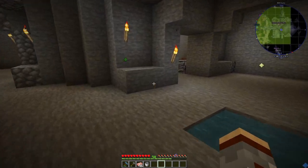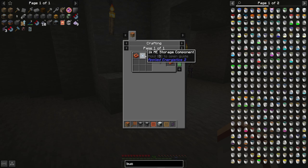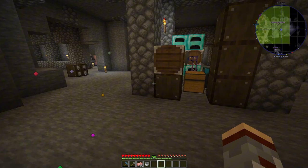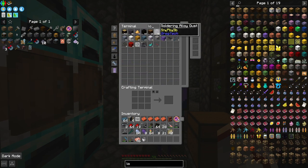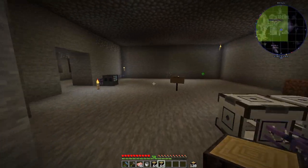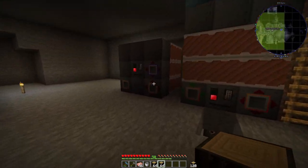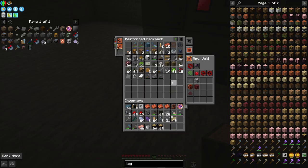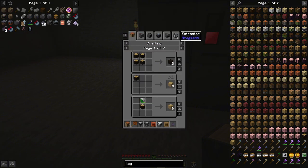Alrighty, we are back. I went ahead and made the fluid cells. I couldn't seem to find a fluid terminal in NEI, so I'm beginning to think items and fluids are essentially normalized together — or something like that. That might not be exactly what I'm looking for, but let's just see what happens here.